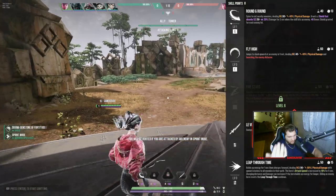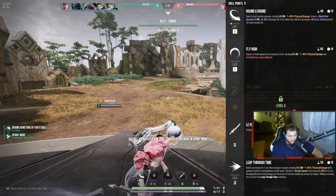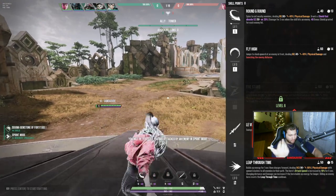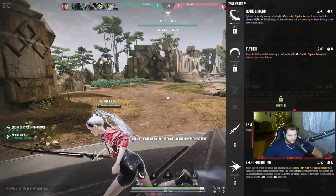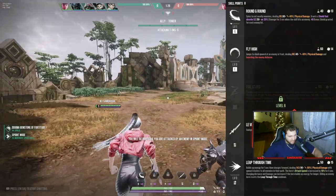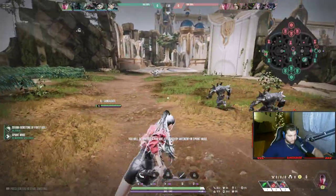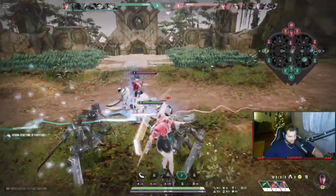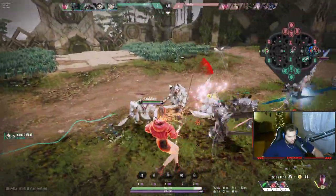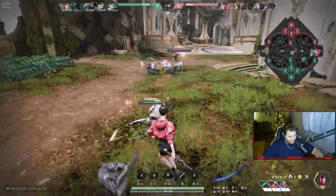You can build her either way — obviously all of her other stuff is physical so you kind of just want to do physical with her, but if you want to be weird, magical works just fine. Her E ability is another slash that doesn't really do anything special — it's just another slash, but the slash is a knockup, which is pretty big.